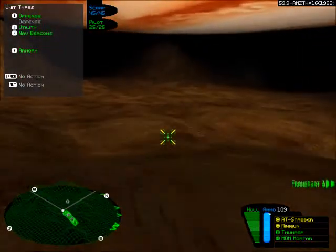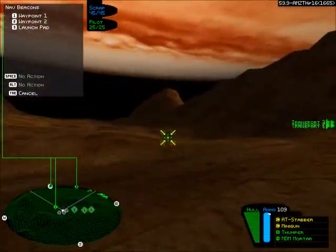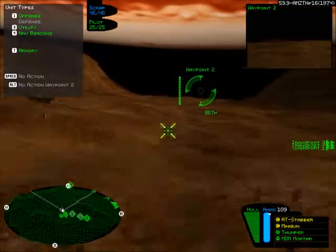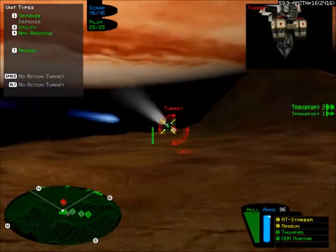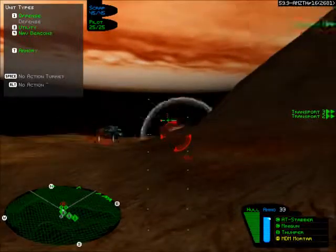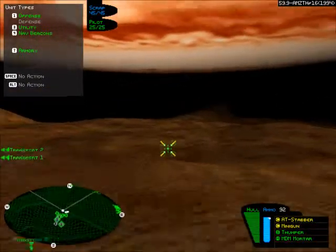This is the last mission on Io for the NSDF campaign, but we'll be back when we're the Russians — I guarantee it. We have to move our three captured relics from this point all the way to the launch pad. It's a bit of a distance, but waiting around corners are turrets and other enemies waiting to ambush us. Let's get ahead of the transports and make sure they don't take any damage.